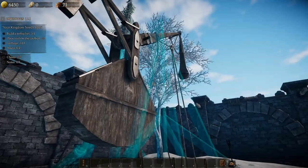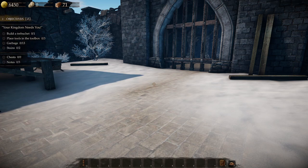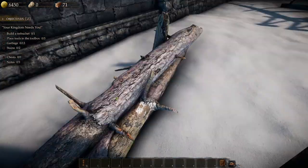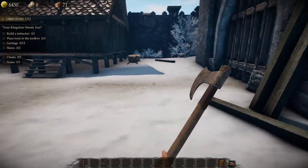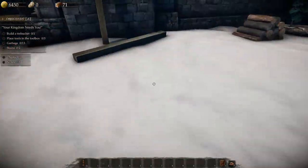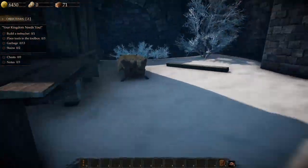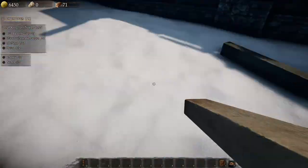What do we need? We've got to build this bad boy. Build a trebuchet — place tools in the toolbox. Garbage, stains, chests, notes. Can we chop this bad boy down? No. Let's go get these woods — they're just dotted everywhere. I can't see any garbage yet, so we'll keep our eyes out for that while we pick up all these little pieces of wood.